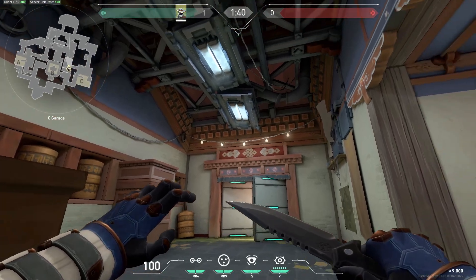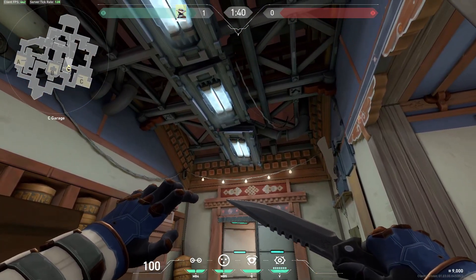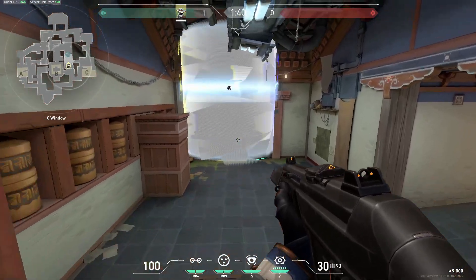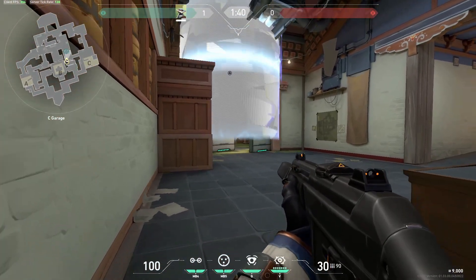This one-way cage in garage lets you see out into the courtyard without them being able to see you at all. You can either play it from window if they're trying to push through the door, or from lower down if they're further back in the courtyard.